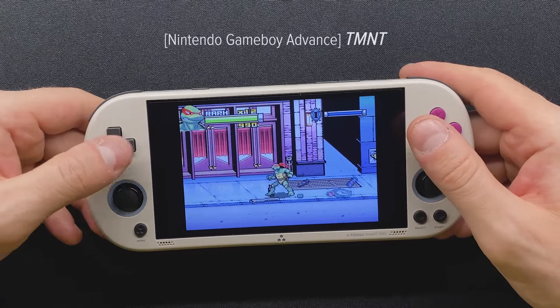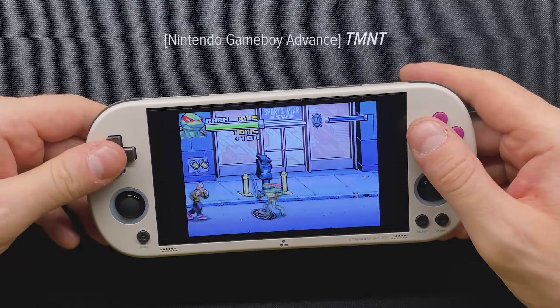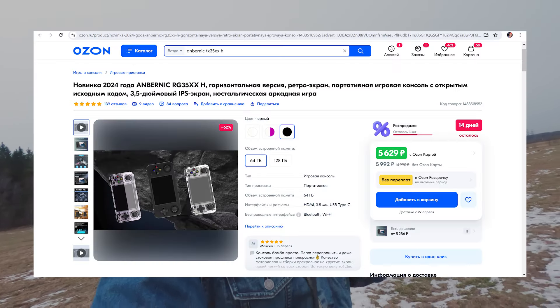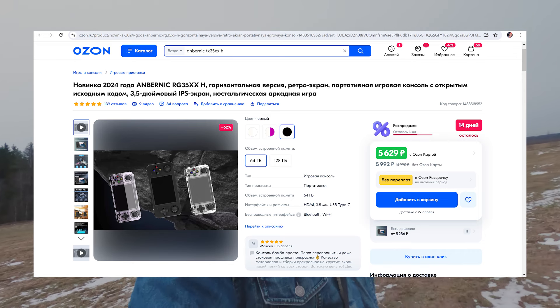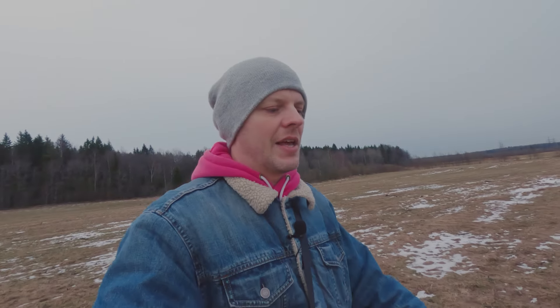Это не то, что я взял TrimUI, и вот такая песня — на любом устройстве будет то же самое. Например, Anbernic RG35XXH — горизонтальная, со стиками — тоже хочет играть в PPSSPP, но железа не хватает. На ней играть в PSP нельзя. Конкурентов за пятёрку у TrimUI, на мой взгляд, нет.